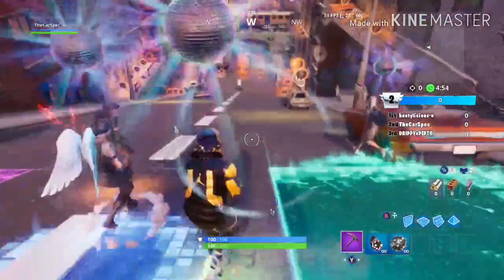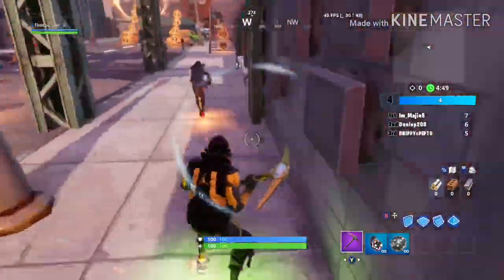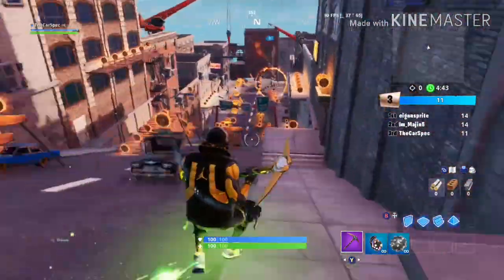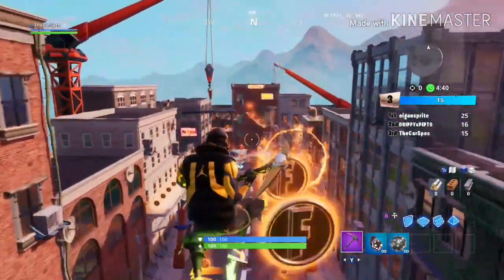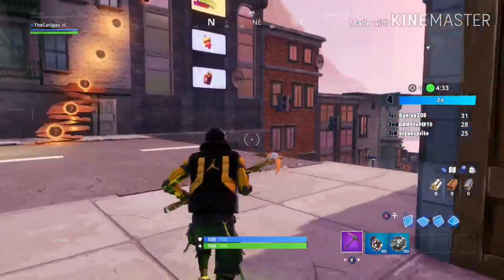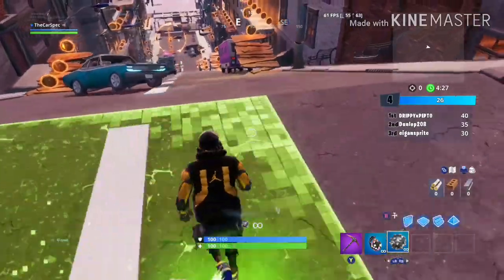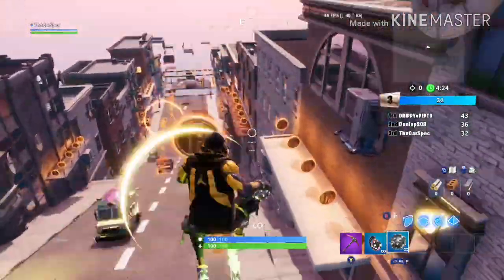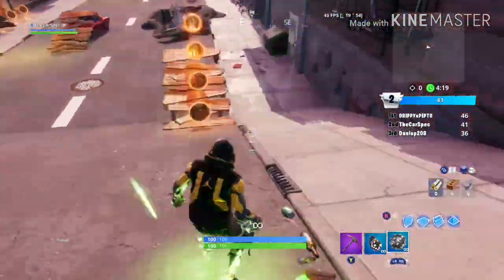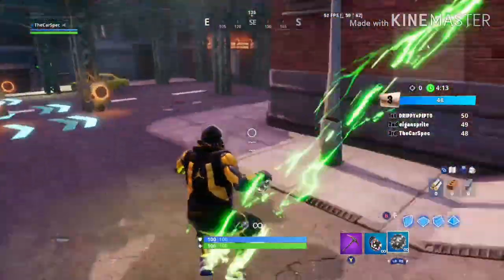The game is about to start. Basically what it is, you just get as many coins as you can in all these places. Somebody just impulse grenaded me! You get infinite impulses and infinite boogie bombs, so you can just boogie bomb anybody you want, or boogie bomb yourself. You can impulse yourself as well.